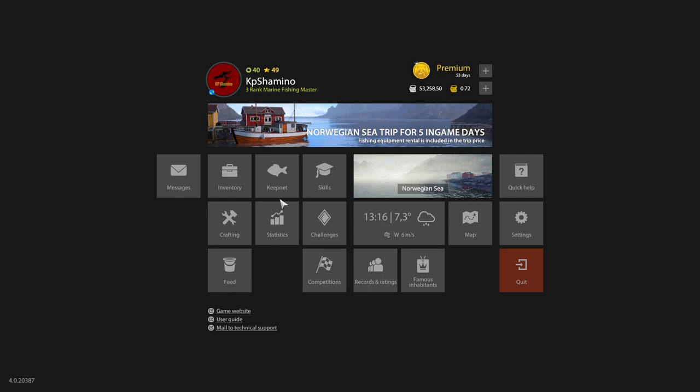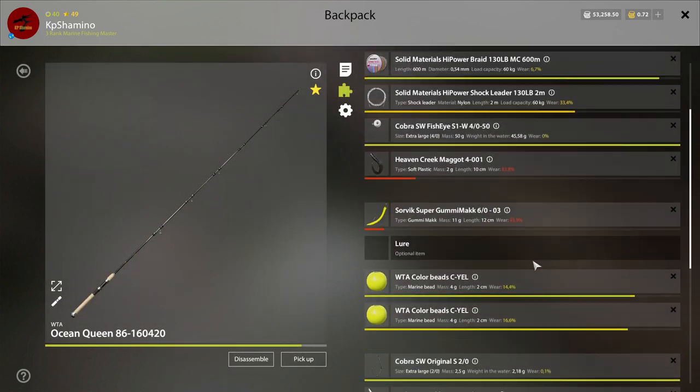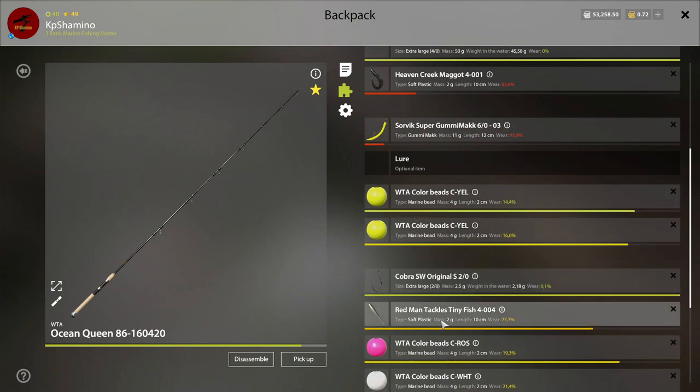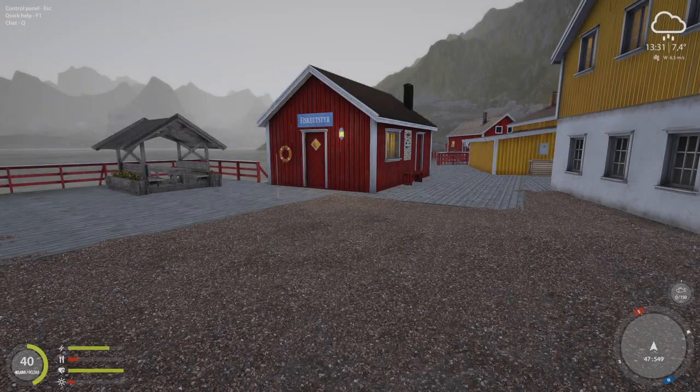What I did at level 90 was switch to this setup to make more money. It's a marine lurker with one Gummy Mac on a 0.3 rig with tiny fish — that works really well — plus another Gummy Mac. This was a great money-maker and I used it from 92 to 100.